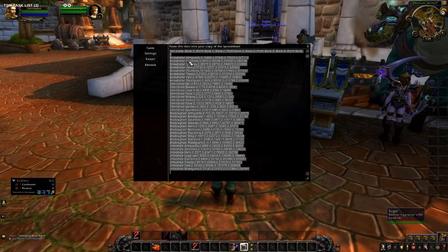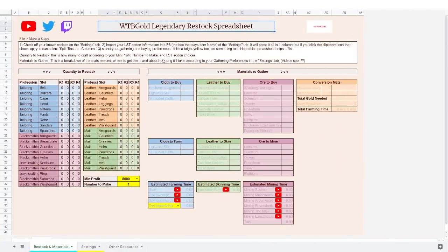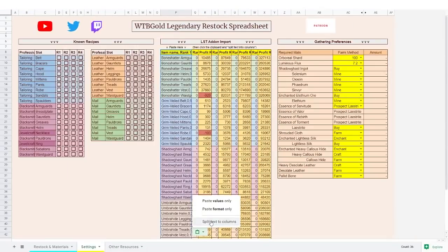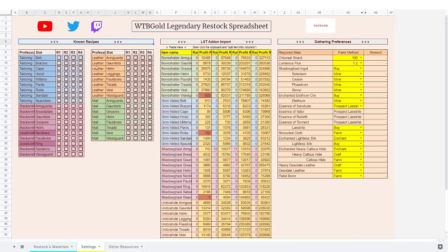So that's where my spreadsheet comes in. We're going to take this export data and then go over to my spreadsheet. Here it is — it's a little bit too colorful, but I think that's just my style. We've got the explanation of what to do up here. Go down to the settings page and paste in your export right here — it'll paste into one column. Click the clipboard and split text into columns, select comma as the delimiter, and it separates everything out, duplicating what the LST add-on was doing.